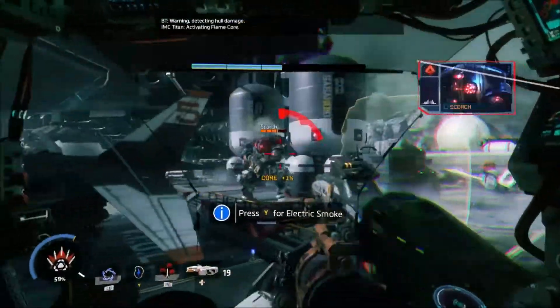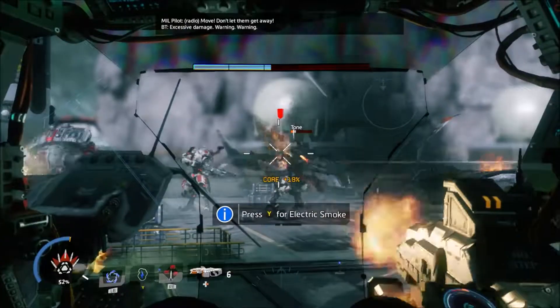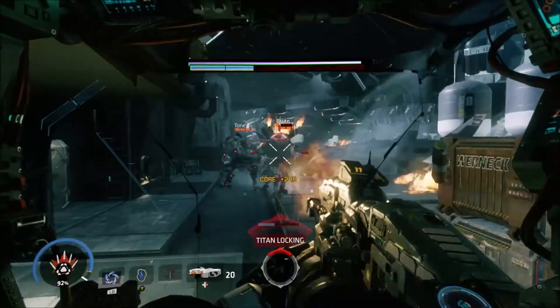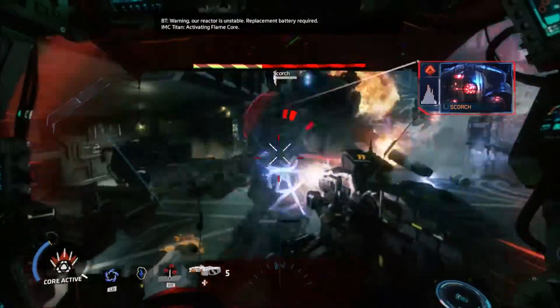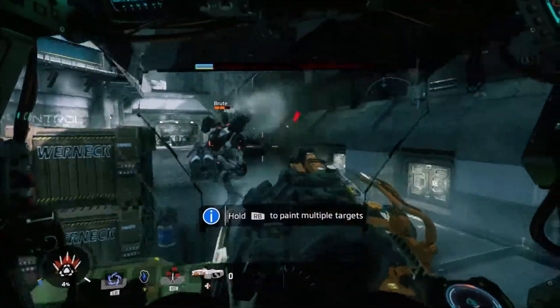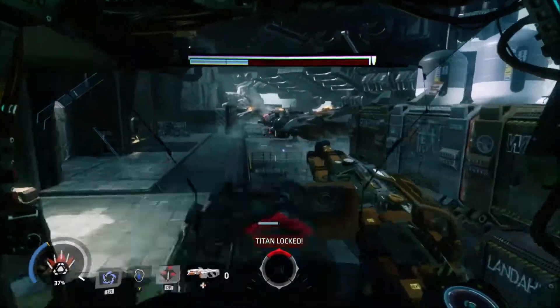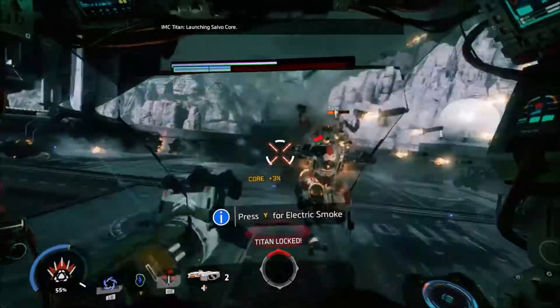I'm hearing my teammates die. God this is so difficult, die you freaking Titans! I am trying to fight them - what the, flame core?! I'm fighting by myself over here. We're gonna use vortex shield. Get out! Are you serious?! Can I get a battery? There's a freaking Brute here, someone kill him! Push, push, push - kill, push, kill!